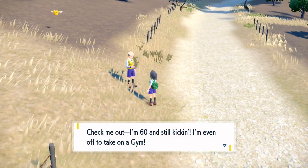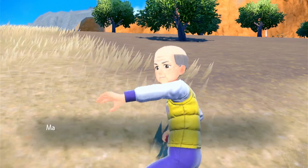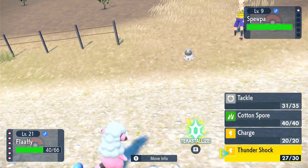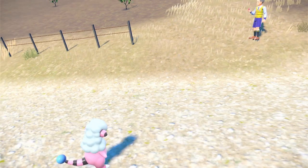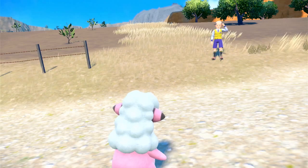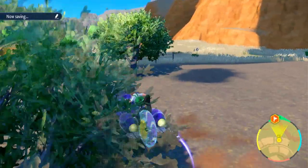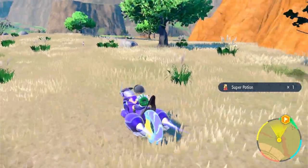This is another student that looks like an old man. He says: 'Check me out, I'm 60 and still kicking! I'm even off to take on a gym!' At least this guy explained his age, but I still don't understand how really old people are students mixed with little kids like me. I think most Pokemon trainers are 10-year-olds — it's just super weird. Goodbye, Skufa. Now we've got a little kid that's a student — see, that's more normal.